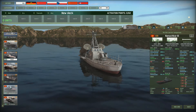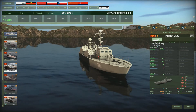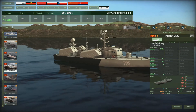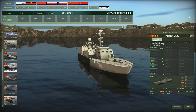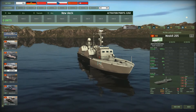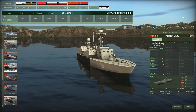Then we've got the Moskit — similar to the previous ship except it's got double the firepower with four P-15 Termit ship-to-ship missiles. It hasn't got any other armaments, so it's pretty weak at defending itself — a pure ship-to-ship coastal vessel. It costs 60 as opposed to 40 for the Komor, but it has four ship-to-ship missiles, and you can get six of them with a strength of 50 and no CIWS.